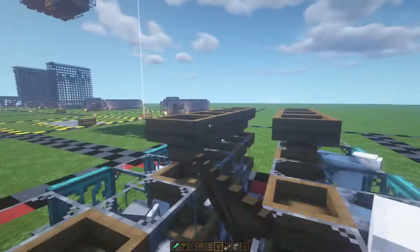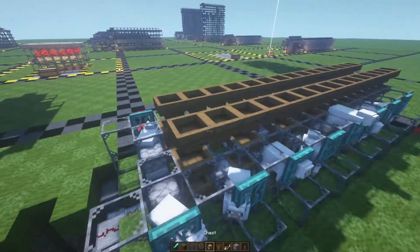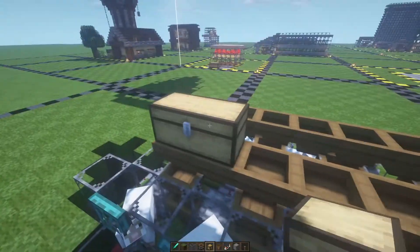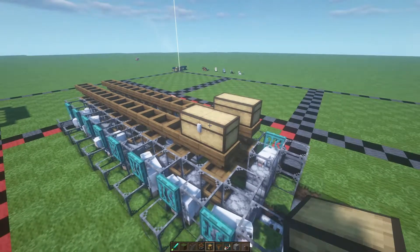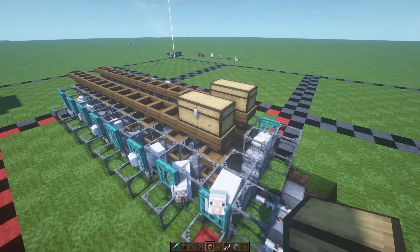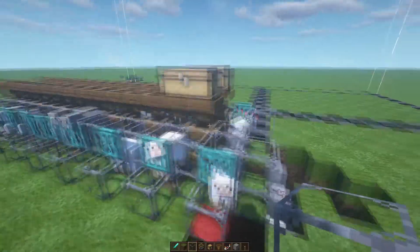Bring those hoppers all the way down and put a double chest on top of those last two hoppers. This is where you're going to place all of your shears to feed the system and shear the sheep — you don't have to put them in just yet.